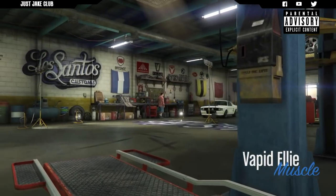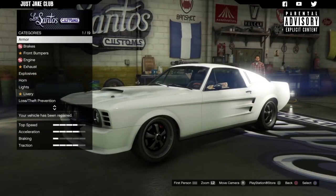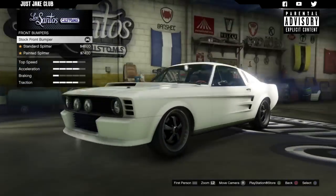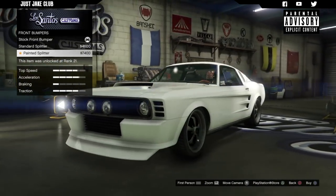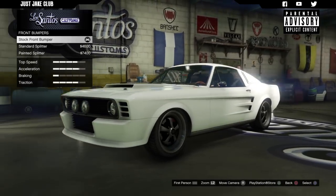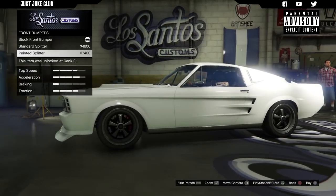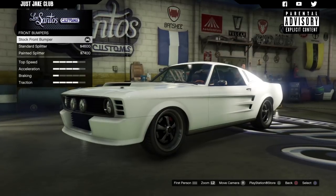As you pull into LS Customs you'll see the Vapid Ellie is in the muscle car category. As always we're going to start this build with 100% body armour, then we're going to go through the brakes and get the race brakes. For the front bumper we've got the stock front bumper, then the standard splitter and then the painted splitter. I'm not a massive fan of the two splitters — I definitely think it looks better with the stock bumper, it adds a little bit too much and looks a little bit out of place. So I prefer the stock and I'm going to stay with the stock front bumper.